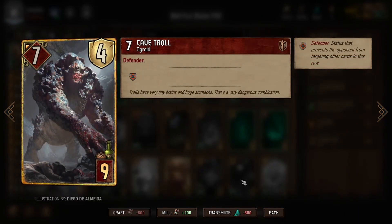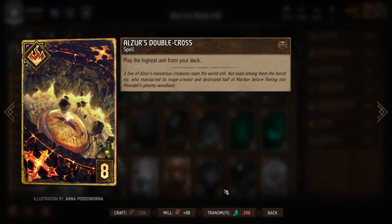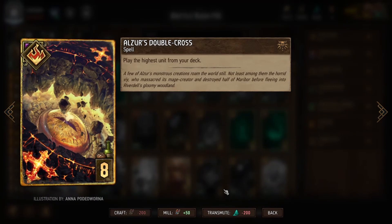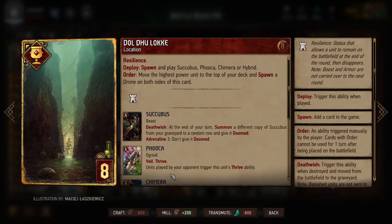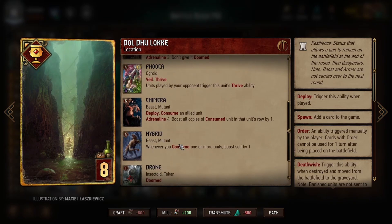Next we have the Cave Troll, our third highest provision cost unit outside of the Unicorn, which we could potentially end up summoning to the melee row — and it is our defender, a good way of protecting either Keltulus or Vi. Next is Alzar's Double Cross, which plays the highest unit from our deck, starting with Keltulus and then Vi. If we have already consumed Vi, then Vi would actually become the highest card in our deck. Next we have Doldalock, the monster's location card. It takes a little time to play because you play it and then have to choose between the Succubus, Fuka, Chimera, or Hybrid.